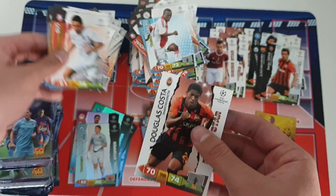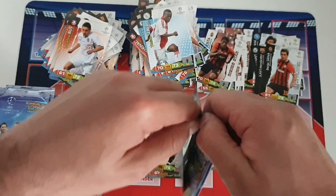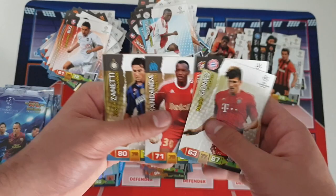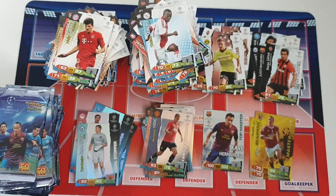Our insert card: Douglas Costa rising star for Shakhtar Donetsk — we hadn't packed him but we did mention him. He moved over to Juventus I think, then went to Bayern afterwards. Next pack: all of these players we've gotten already except for this guy — rising star Mario Gotze for Borussia Dortmund. He obviously went to Bayern, then went back to Dortmund. Unfortunately one of the reasons his career didn't go too well was mainly due to injury.